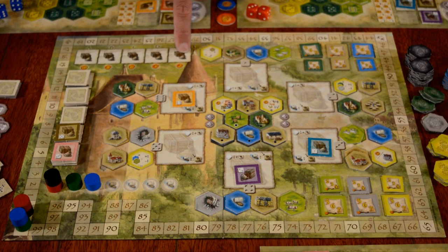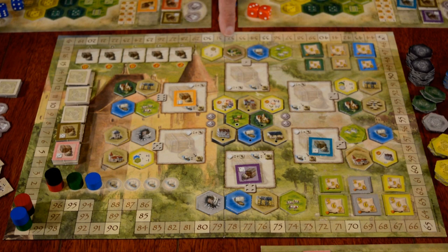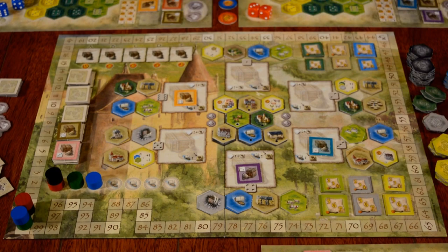Up here we have an indication of the five different phases in the game, and these are the victory points you'll score for each phase when you complete a small area on your estate. And that's the board — now let's talk about how to play the game.